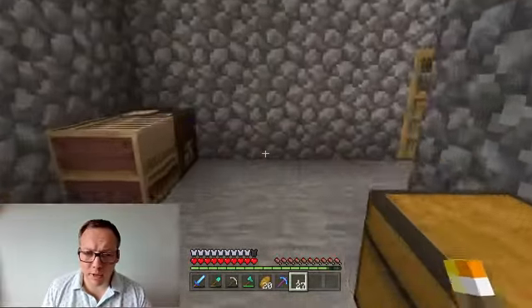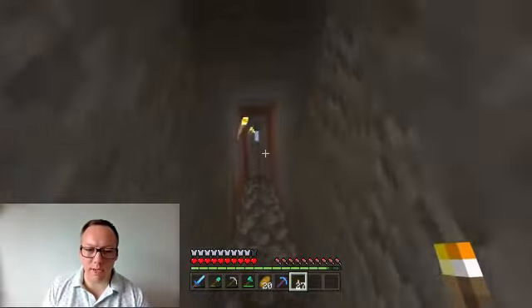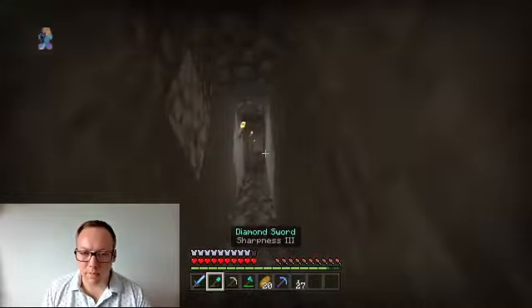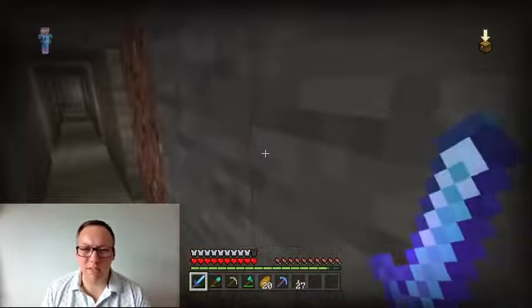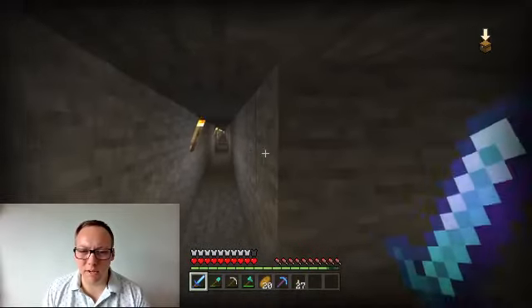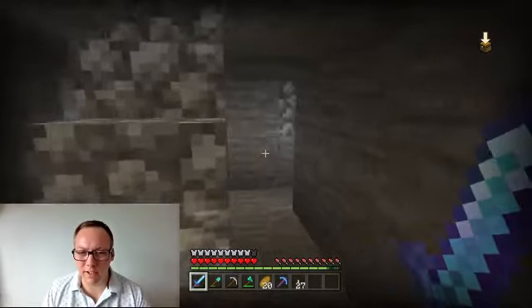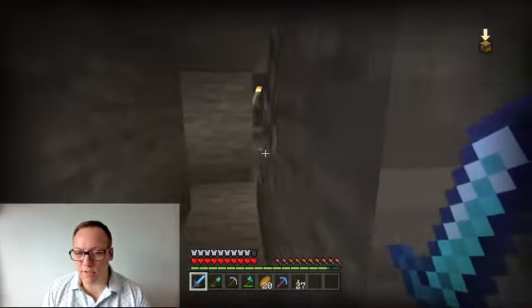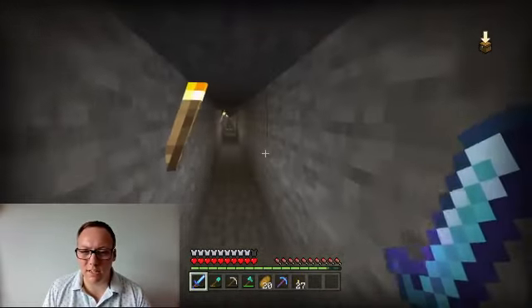This is the mine - I actually haven't shown you this one before. It goes all the way down to diamond level, which is a long way down. I'll get my sword because sometimes you get mob spawns. I've tried to keep it as light as possible. As you can see, yes, it's just strip mining - super boring but very effective for diamonds. This is obviously where I got a lot of the cobblestone which we built the mob spawner with, so it has its advantages.